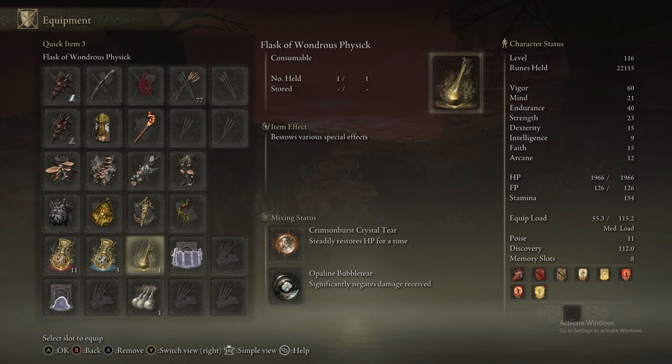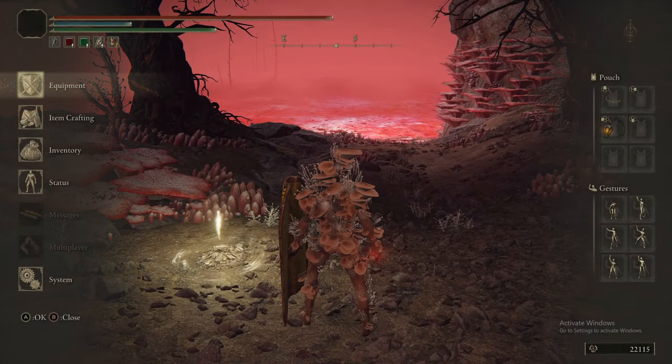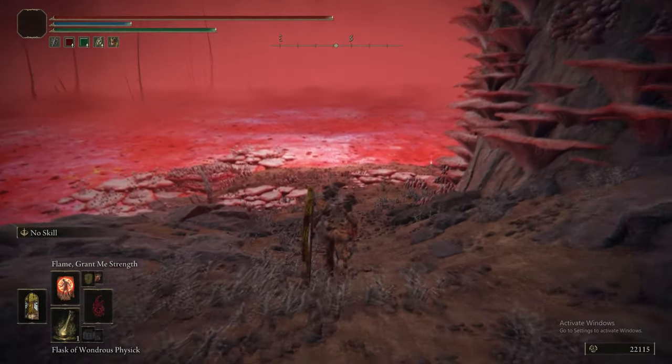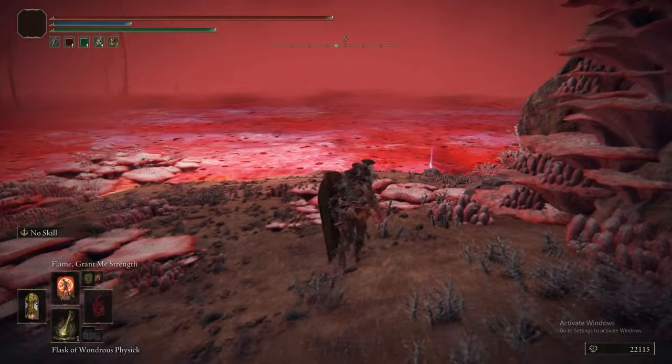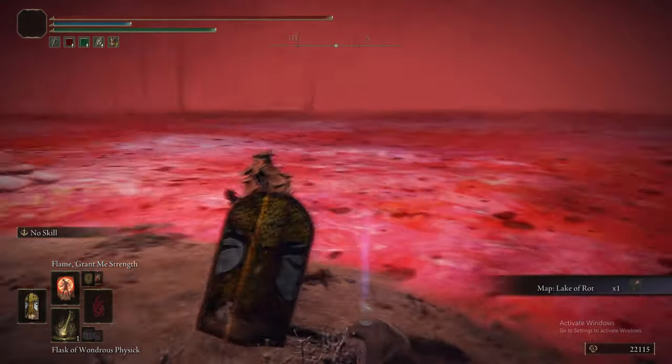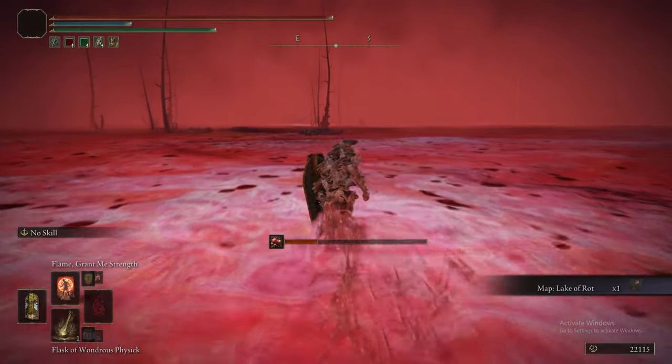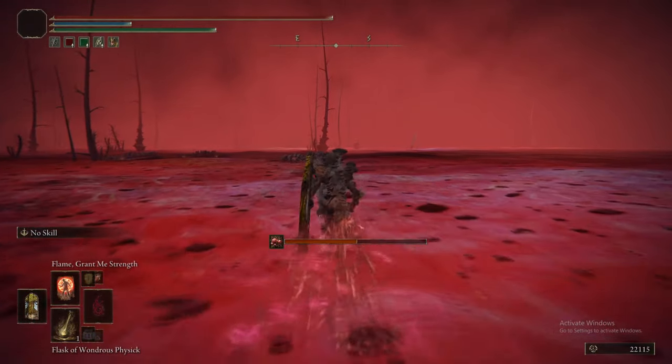We've got the Health Regen for the physic flask. The Mushroom Set massively increases our rot resistance as well. The Blessed Dew Talisman and the Icon Shield give a little bit of HP regen, which will offset the HP damage we take from getting Scarlet Rotted, which is what this big bar is.